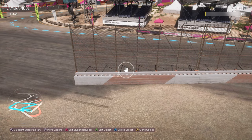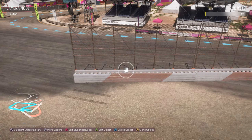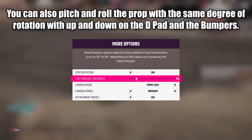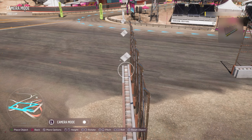Let's look at step rotation. You need to toggle it on first — its default is 15 degrees. If you clone an object and press left or right on the D-pad, it will rotate 15 degrees. Go into the settings to change that value anywhere between 1 and 90 degrees. Set it to 90 as an example and the object will now swivel 90 degrees with each press — a really useful tool.